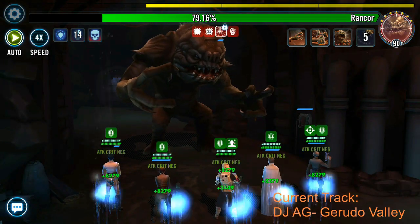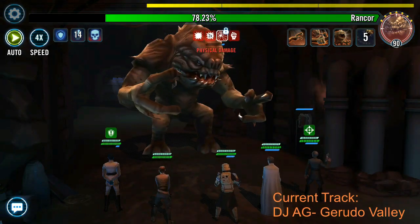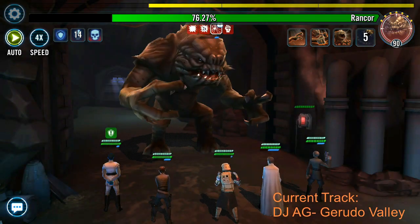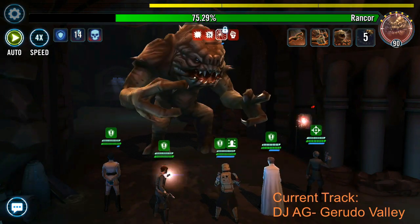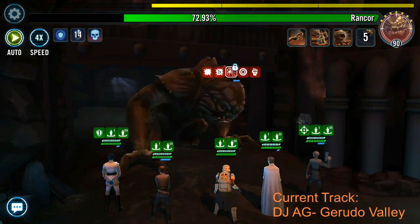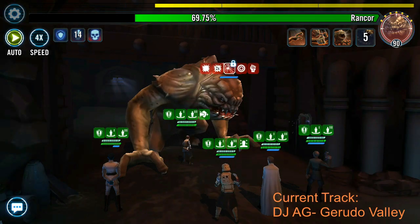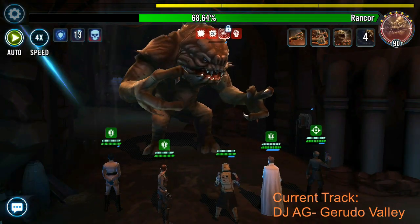Jyn should put the turn meter boost on Krennic or Tarkin. Both of them have three specials including Maneuver, so you're going to get a lot of turn meter boost between those two characters. Shore Trooper is going to be keeping his turn meter and his taunt up a lot. Pretty much Thrawn just never really gets any turn meter at all, and set to auto, it just keeps going and you're going to dominate this entire fight.